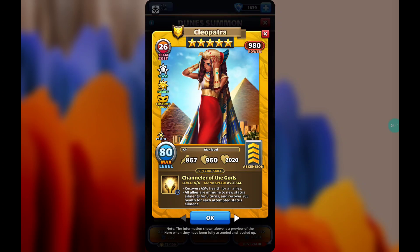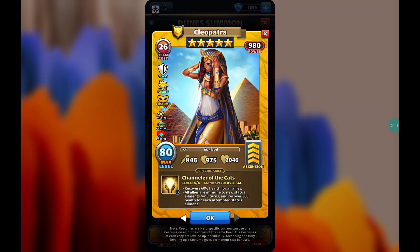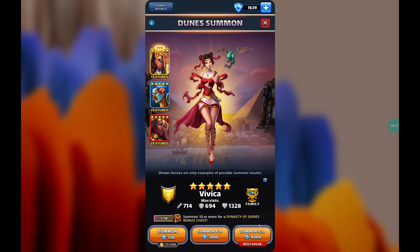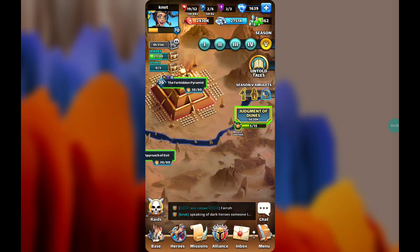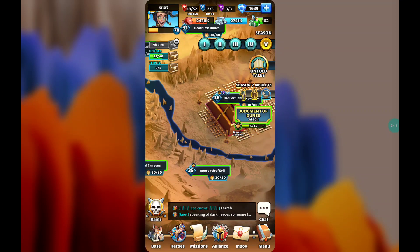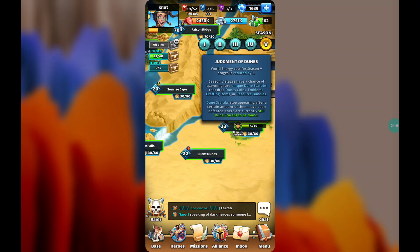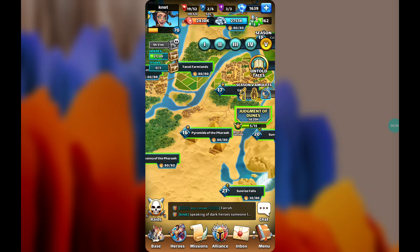That is all for this video. Congratulations if you manage to obtain her. I really want one of the three heroes featured here, especially Hathor or Cleopatra, because they are all healers. I haven't finished season 5 yet — I've been shifting my attention to Untold Tales — but I normally farm when there is a world cost reduction. I hope you enjoyed the video. Please like and subscribe if you find this helpful, and I will see you in the next one. Thank you very much for watching.